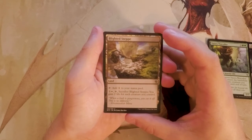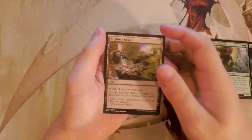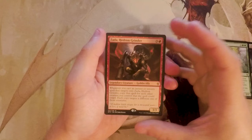Blighted Steppe is a land that taps for one generic mana. You can also pay three and a white, tap it, and sacrifice it to gain two life for each creature you control. I don't really like this card and don't think it's very good, so I wouldn't pick it.